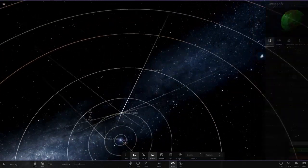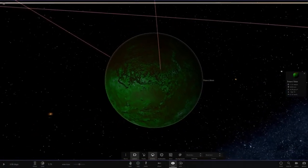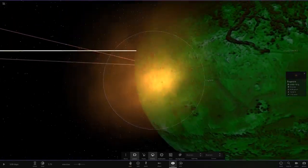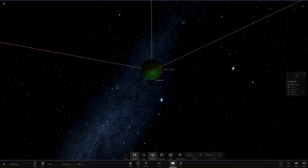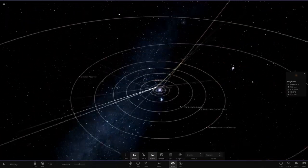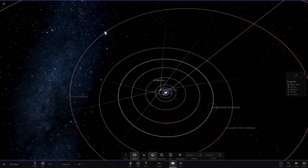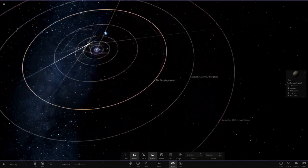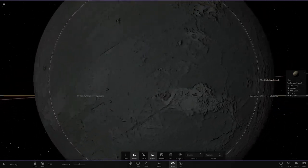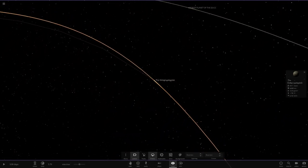Next up we've got Peter's Knee — I actually don't know what that meme is. We've got some fire fragments orbiting it — he's definitely done a collision around here to cause those fragments to appear. It's all glitchy in here. Then there's the Globular — just another regular looking object.